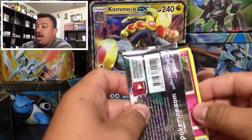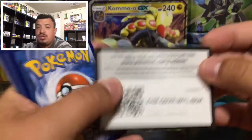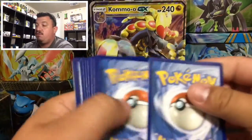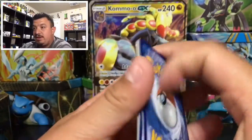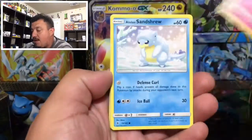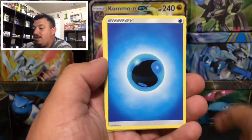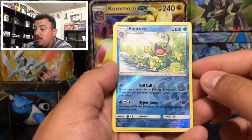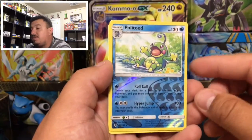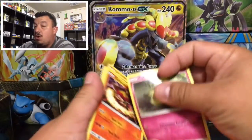Here we go - Guardians Rising for our last pack on this Comodo GX box. It was actually released on Friday, but it took me a while to find it - I went everywhere. I'm telling you, everywhere! Here's a Gligar, a Poliwhirl that is a reverse holo rare - nice! And a Turtonator rare non-holographic card.